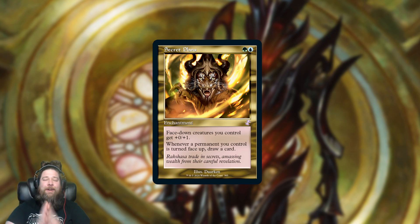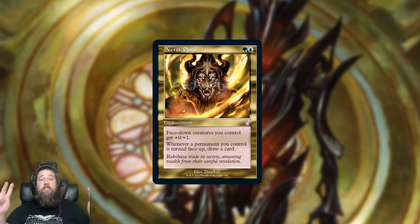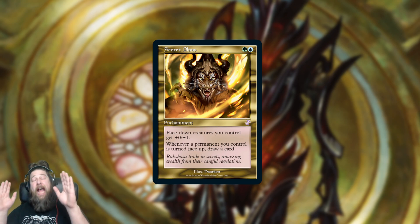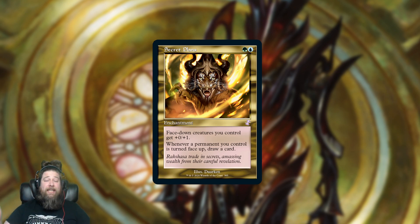We also got Secret Plans, which I think is my pick for the single worst Old Border card in the entire set. Secret Plans is kind of a pseudo payoff for morph decks, although it doesn't even really see play in Animar in Commander. It sees play in Kadena — that's the one deck where it's actually a staple. But really, it can only see play in morph-style decks and doesn't even see play in all of them — it's a random bulk uncommon. So Secret Plans is the card you want to open least in your Old Border slot. I'm dreading cracking my Time Spiral Remastered box and getting a foil Secret Plans as my one Old Border foil.